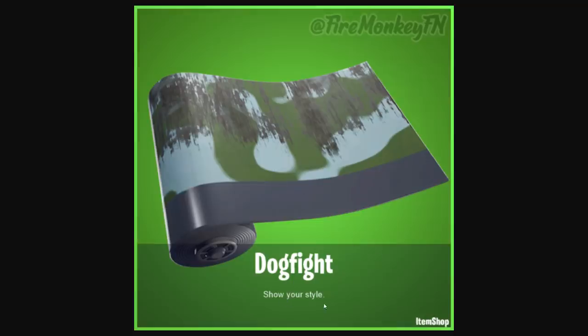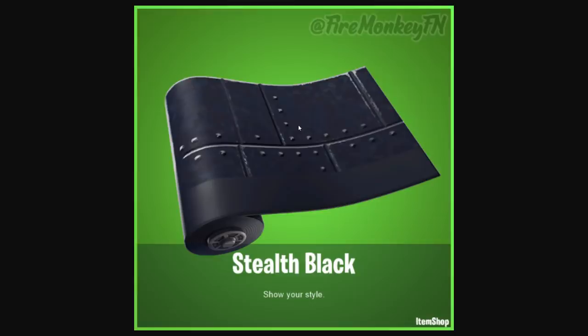Next up we have the Dogfight Show Your Style wrap, which is probably going to be unlocked via the challenges. They're giving us different rewards for free almost every week, which is really good of Epic Games. We're also getting this Stealth Black wrap which has a military style. When you put it on the plane it's going to make the Aerial feel more serious, and you can wear it on your weapons as well.